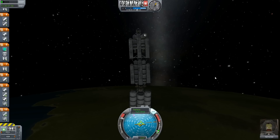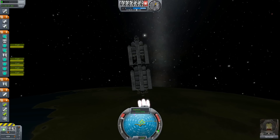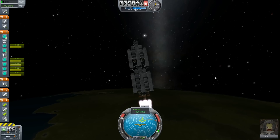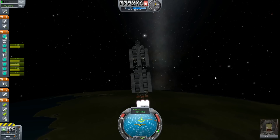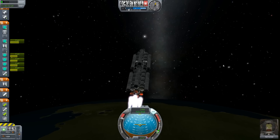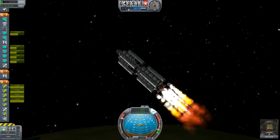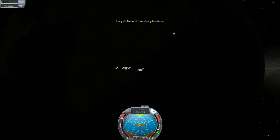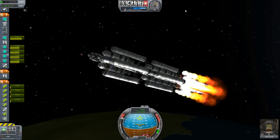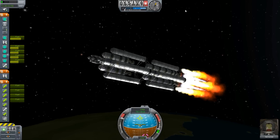Alright, there we go. This thing is a beast to move because I only have one vectoring engine on it. Come on. There we go. Solid rocket boosters, help us out a little bit. Neil, come on — you've been to the moon in a rickety spacecraft before. This is nothing.